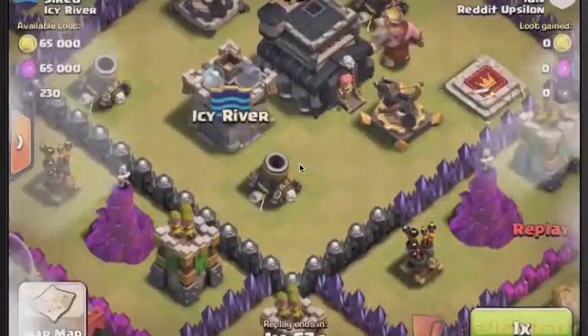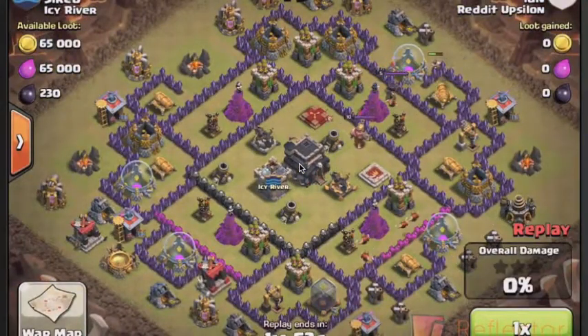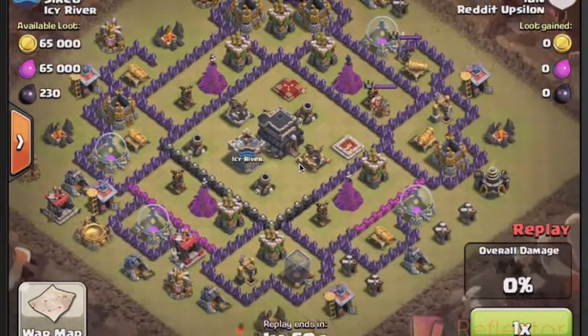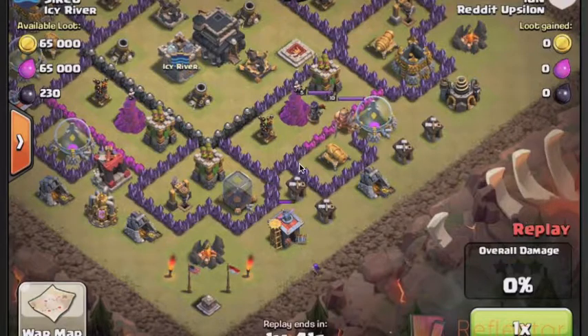Here I'm luring both those heroes. I maybe need to bring some more barbarians or some other troops. We're luring them out. I get the heroes taken care of. I'm not too worried about the clan castle either, because it's very hard to get to with a GoWiWi — you kind of don't really have to worry about them as much as maybe with a Hog attack.